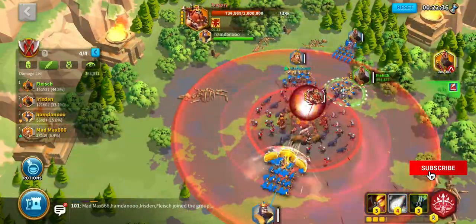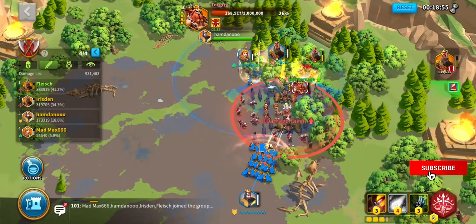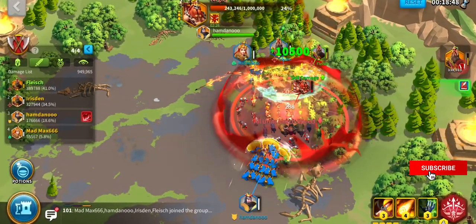Third, make sure to kill the spawning barbs and support uses his group heal to keep the group members' HP up.